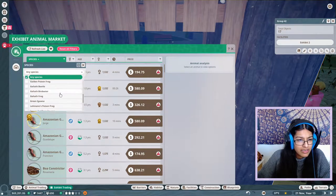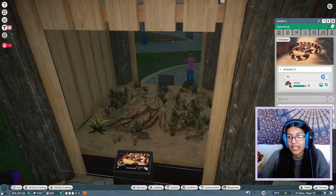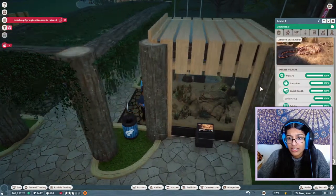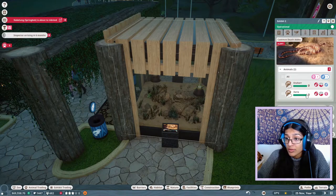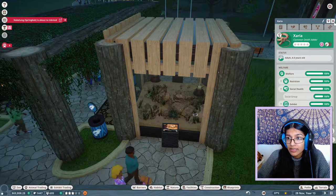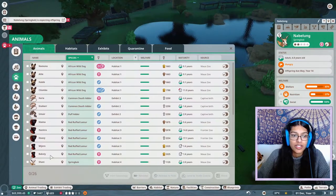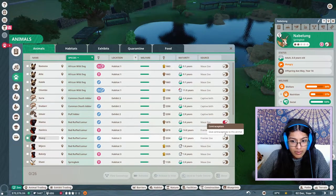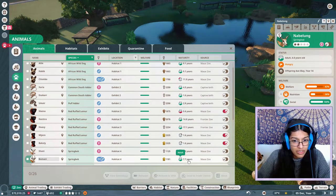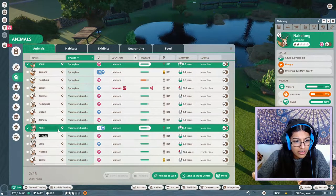These are the puff adders — I said I wanted a girl and then I got rid of the girl by mistake. We'll have to wait; it's fine — the remaining one can live his life on his own for now. Looking at our gazelles, there are two on contraception. They're young adults — maybe I should take them off contraception and let them have one baby. The inbreeding situation here is not good.